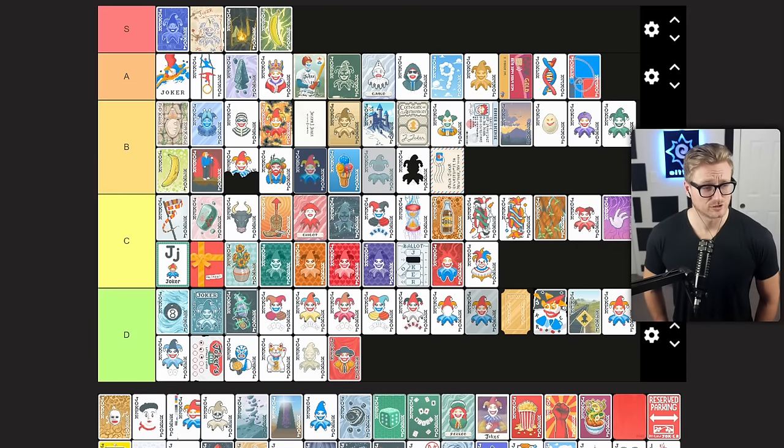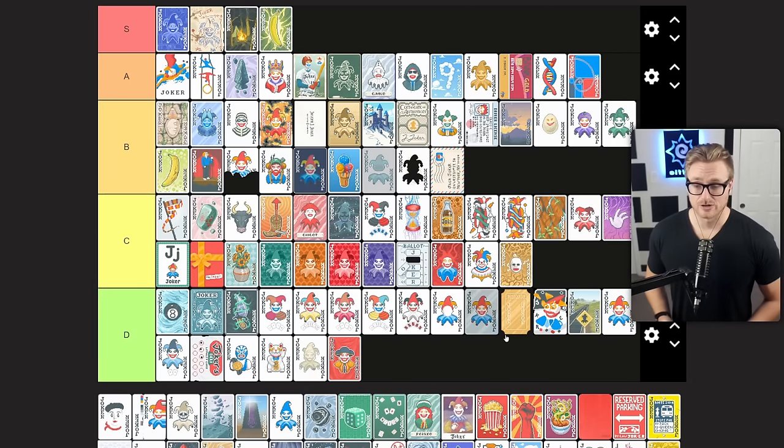Midas Mask makes all face cards become gold when played. This can be decent early enough because you often favor your face cards early and can get a decent econ engine that lasts throughout the run. Obviously it has benefits when considering Vampire and Driver's License, but not every run includes those jokers. If you find it early, it's a solid option — but later in the run you probably can't justify it. C tier joker for me.